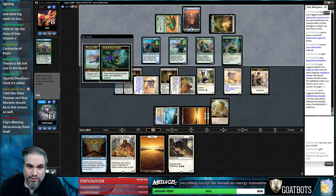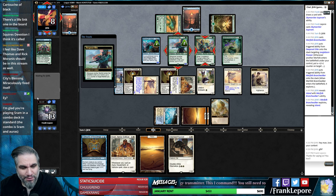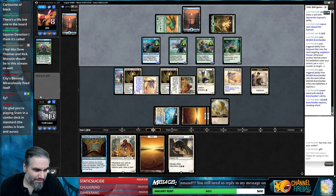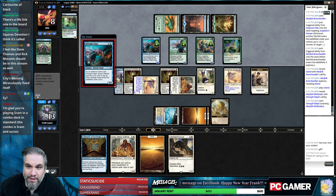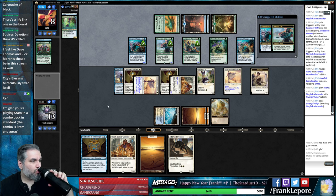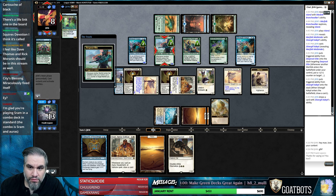Branch Walker is not super exciting, which is good. Island is not super exciting, which is good. If they don't have the unsummon we might be fine. The combo is Sram and auras - that is correct. The City's Blessing is fine now. Okay, I think we just won. We give this dude flying and then we just kill. I'm in it to win it.